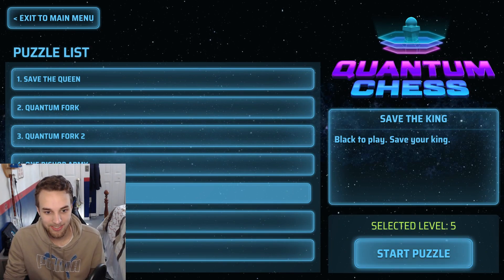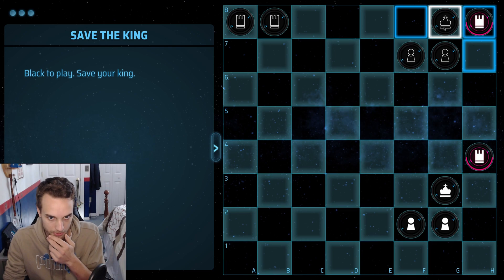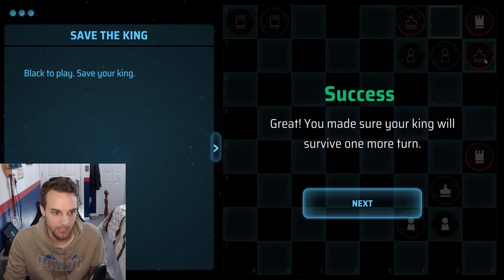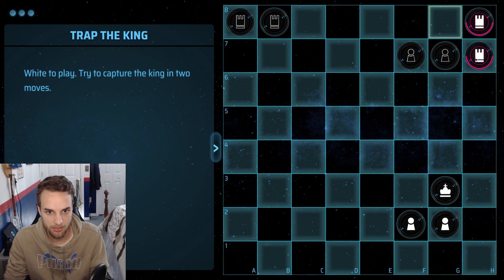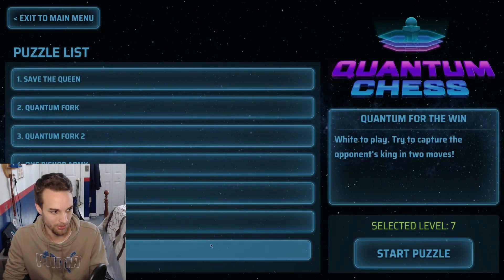Save the king — black to play. Save your king. Okay, so our king is over here and we need to at least survive for one more move. The idea would be to make our king uncapturable on two separate squares. You made sure your king will survive one more turn. White to play — try to capture the king in two moves. I think we split the rook and block off H7. Let's put the king in — okay, now the king has to take, and now we take back. So we got lucky — 50% chance, but we survived.